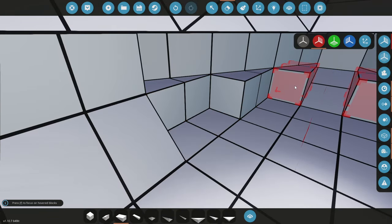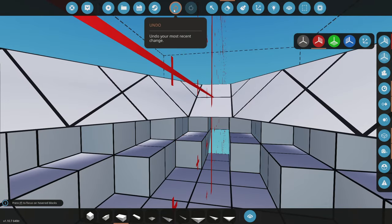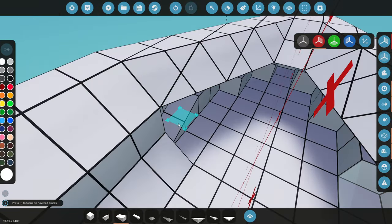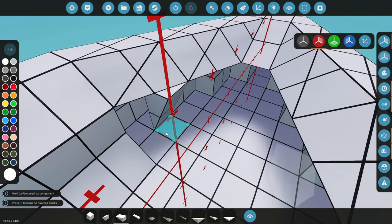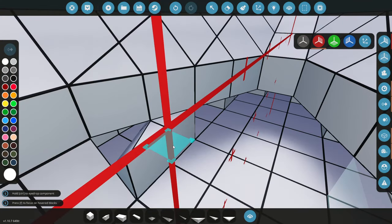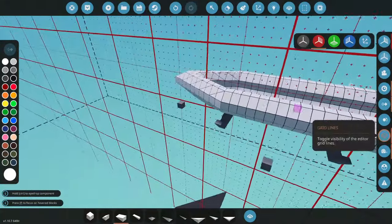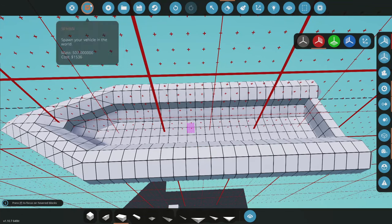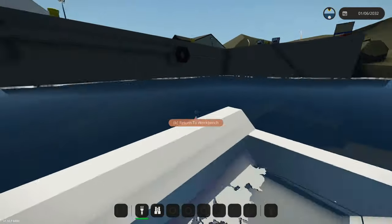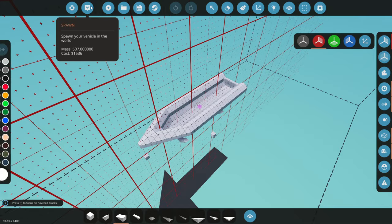I need inverse pieces — yes, that's what we were looking for, and that rounds it off nicely. Now I can make all of this flotation section, get rid of unnecessary blocks, and add the inverse corners in here. Look at that — we've got kind of a RIB! Now the question is: can we fit an engine, a seat, and extra seats in this?